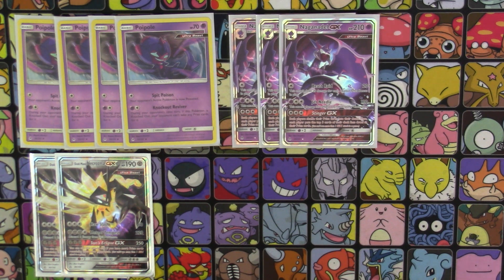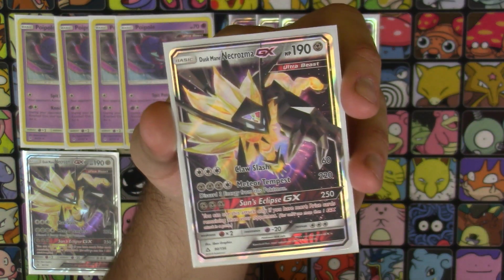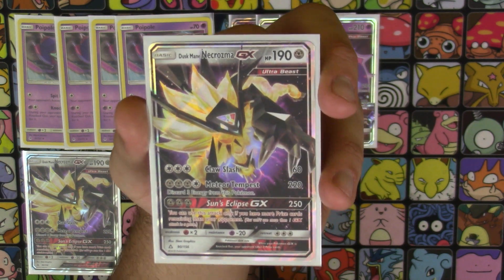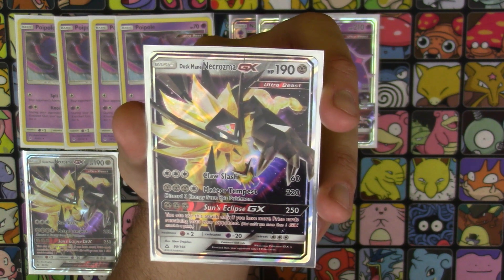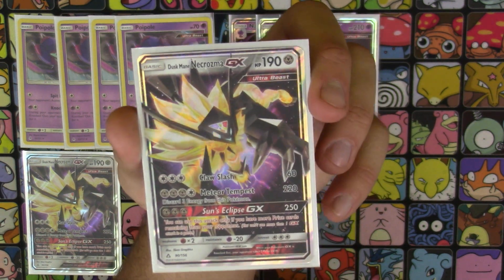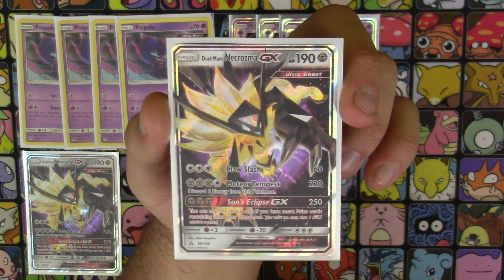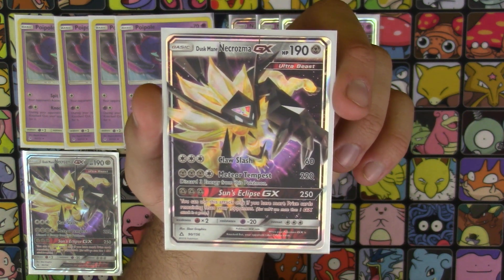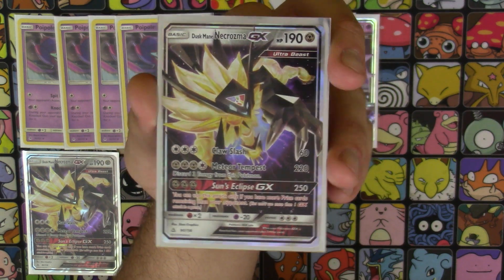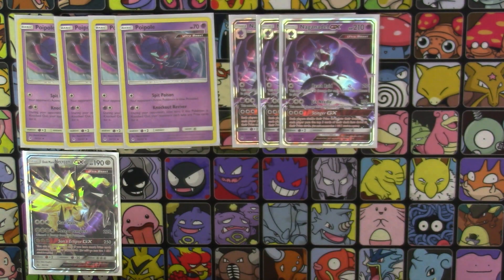We're running two copies of Duskmane Necrozma as our main secondary attacker. This is a card we've seen in Ultra Prism that's been making an impact on the meta. 190 HP, it is an Ultra Beast so it counts towards Beast Raid's damage. Claw Slash is three colorless for 60 — not something we focus on. Meteor Tempest is the main attack at 220 damage for three Metal energy, but you discard three energy from this Pokemon. We're not running Malamar in this deck, but since we have Beast Ring we can power him up very quickly. And his GX attack, Sun's Eclipse, does 250 damage for three Metal energy — probably the most commonly used GX attack in the deck given how powerful it is.